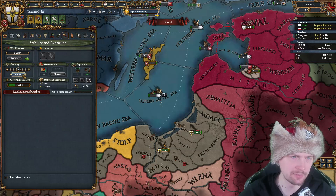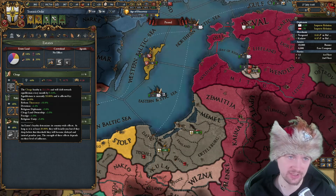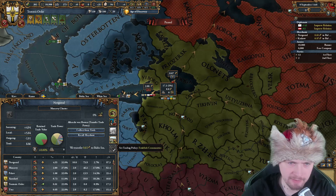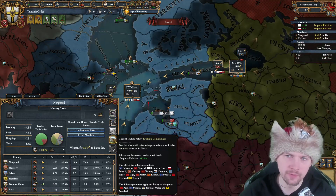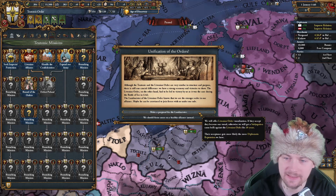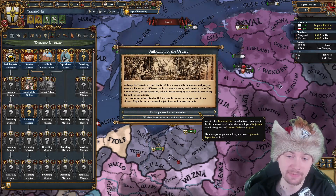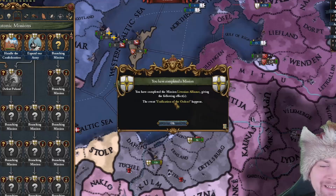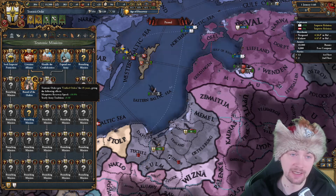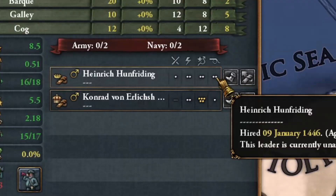I can boost my stability to one already, but I want to get Clergy loyalty first. There's no rush until I get my crownland to 40 percent. I'm going to change my traders to improve relations rather than spice network, so I improve relations with Livonian Order faster. Time for Livonian Order to become our subject - I'll make a proposal for the vassalization. If they reject, I'll get subjugation casus belli for 30 years. They obviously accepted our proposal! That bans the orders, giving manpower recovery speed and army tradition for 25 years. I'll take this right away.